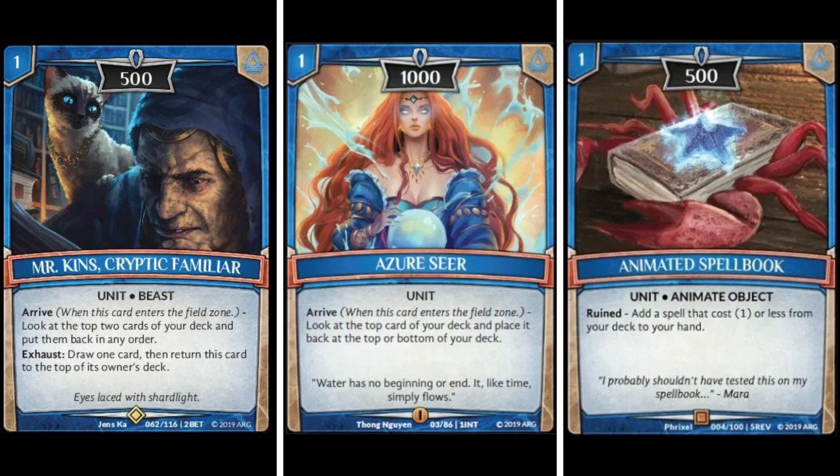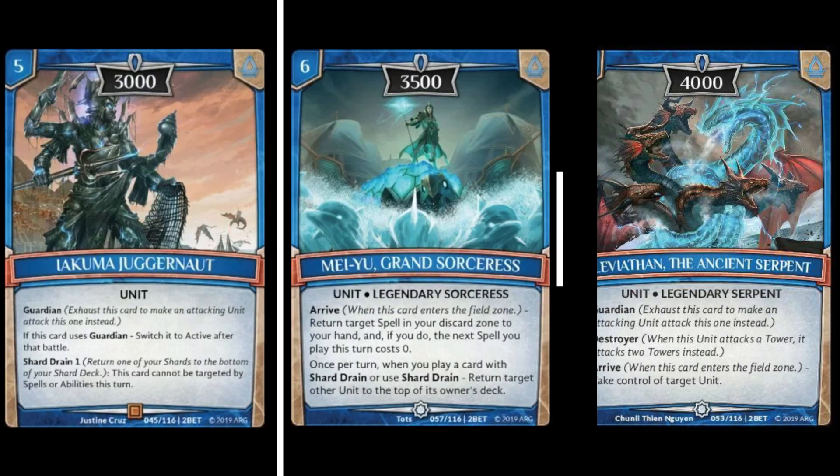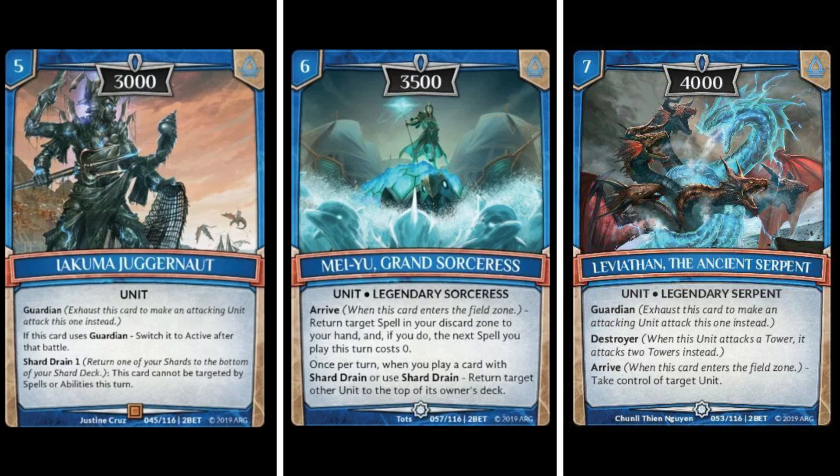The higher cost units for blue are cards that, once on the field, are very hard for your opponent to overcome. Mayu, the card in the middle, is probably one of the best cards in the game right now. Akuma Juggernaut on the left is also widely played in blue. The card on the far right isn't played too much currently, but I wouldn't sleep on it in the future. These higher-cost units are meant to stick and win you the game. Juggernaut and Grand Sorceress also mention something called shard raining.